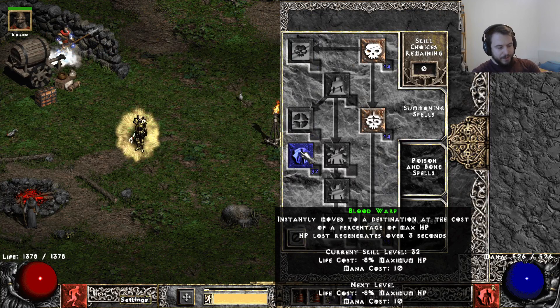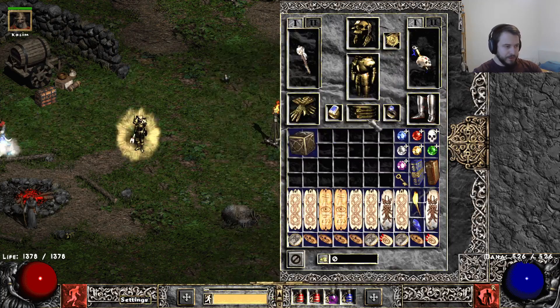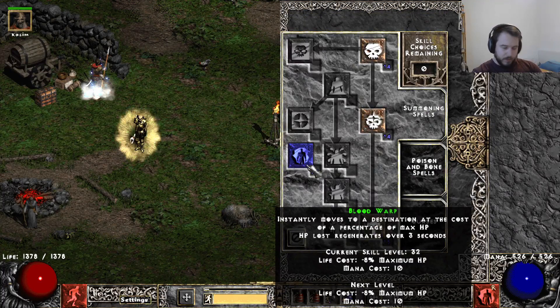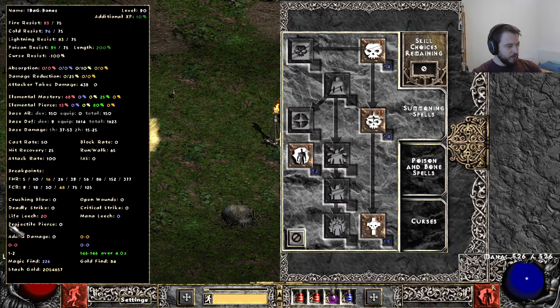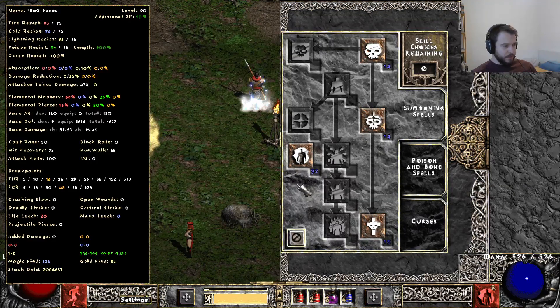We want to have Blood Warp at a 0.2-second cooldown. I have it at level 32 because I didn't plan with all the plus skills I got, so I should re-spec in the future. We want Blood Warp at level 29 at least for the 48 FCR breakpoint. With a 0.2-second cooldown, the cooldown is already refreshed when you start your second cast, so you can still teleport non-stop. It feels like a 0-second cooldown and it's really smooth.